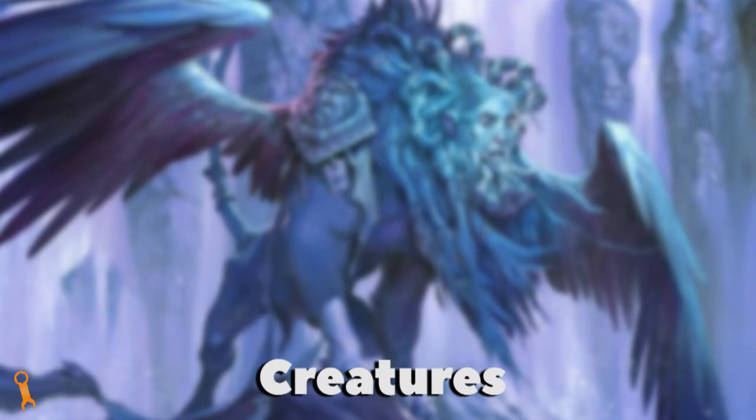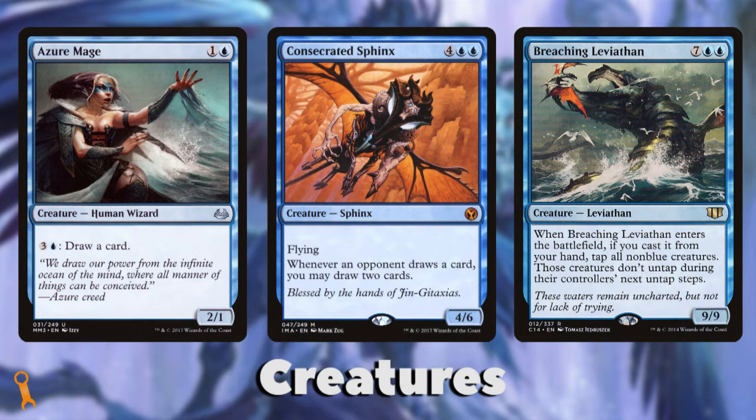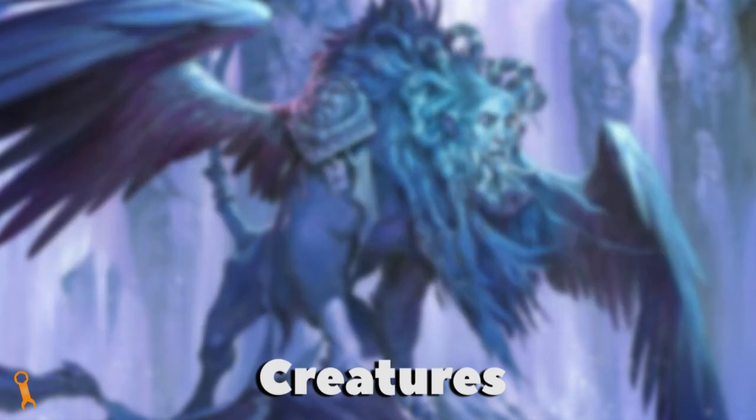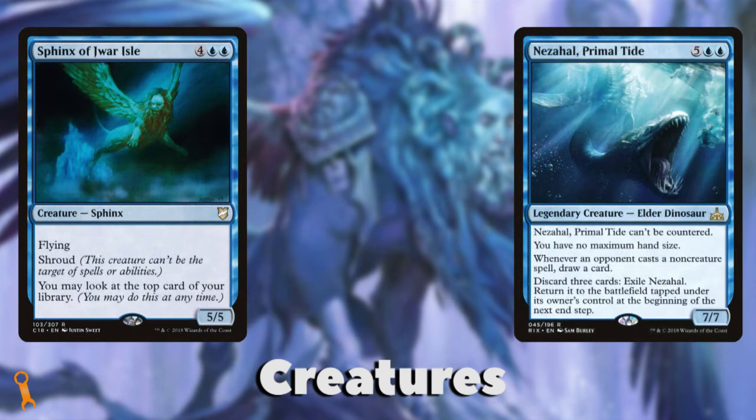Blue's defining traits are knowledge, trickery, and cunning. Blue's creatures are more likely to be small and evasive, provide some kind of card-resource-based utility — be it a wise sphinx, powerful wizard, or a massive sea creature. In all cases, you'll find blue's creatures deal with cards as a resource. Blue is one of the best colors for flying and unblockable creatures, like fairies or rogues, and tops out its curve with big flyers or tricky sea creatures, giving it real threats the longer the game proceeds.